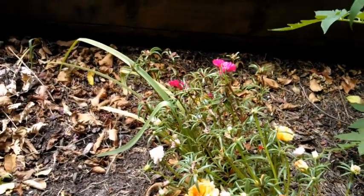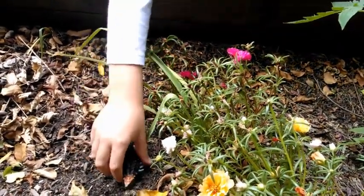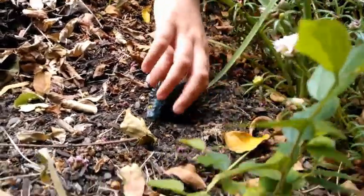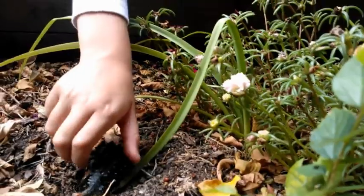Let's talk about the Ankylosaurus. He was really good at smelling. He had a tank-like body, and he had a club tail, like a bat, that he could use for defense.